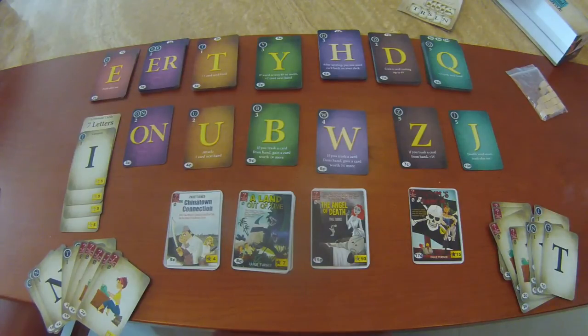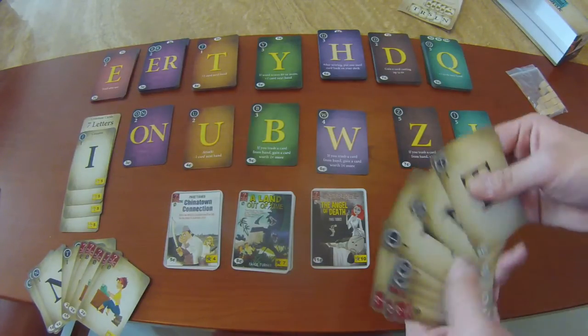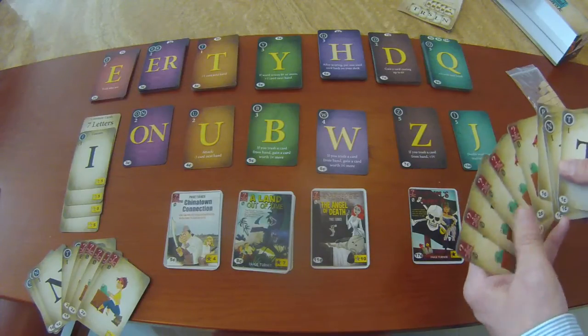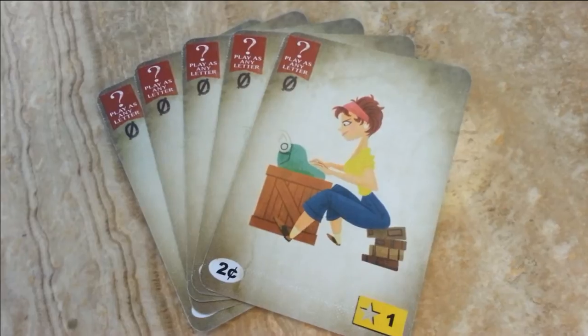All players start with the same amount and type of cards: five consonants — the R, S, L, N, and T — and five comodines, five wilds.